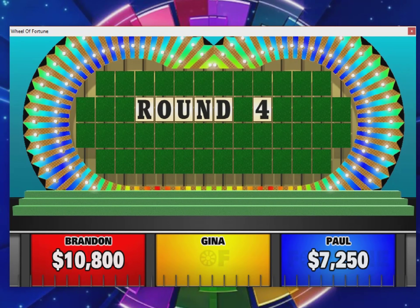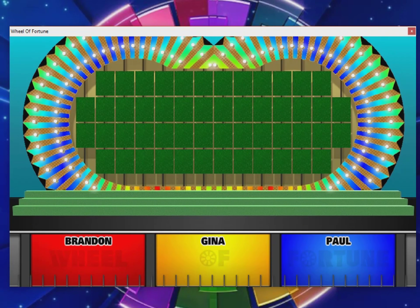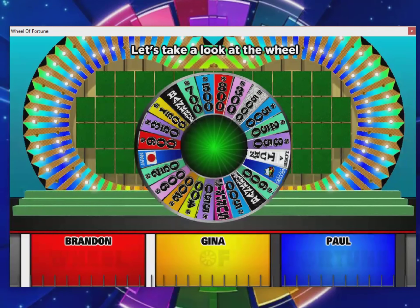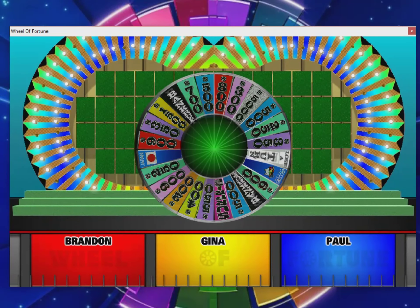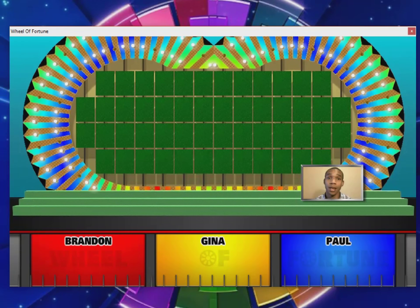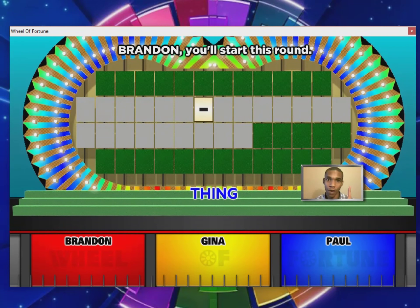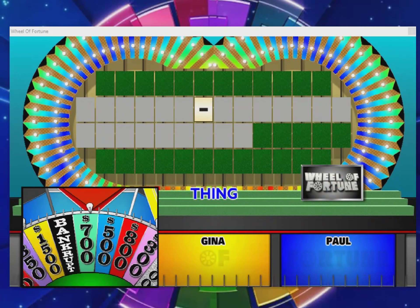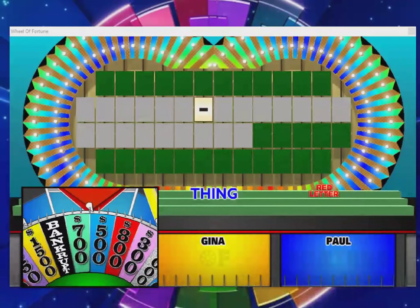Round four — time for that classic five thousand dollar space on the wheel, big money up for grabs. In the '91 era five thousand is still a lot of money. People say they should increase the big amount but I say leave it alone — start messing with things and it just gets complicated. Our puzzle category is Thing — singular. And we have our first red letter puzzle of the day: whoever solves it and can unscramble the red letters to form a word will earn additional cash.